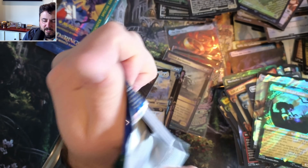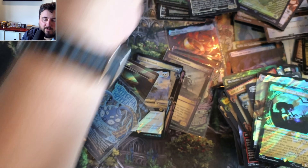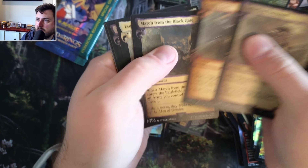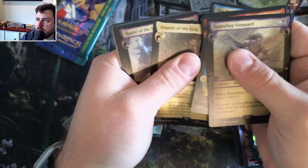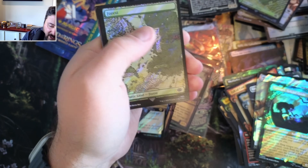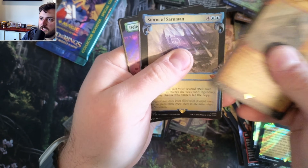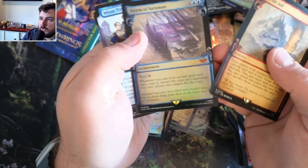Thanks for tuning in. Remember like, subscribe, help me out, help me keep doing more of these. I sell all these on TCG Player too, so feel free to check me out - Philosopher Cards. Marietto, the forest, Calls for Aid, from the Storm of Saruman.